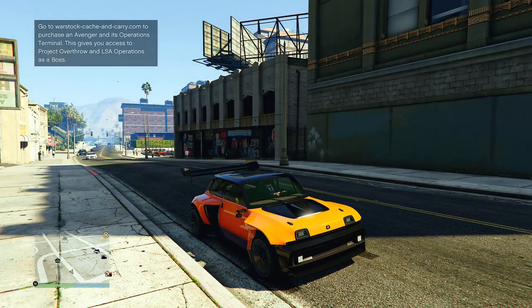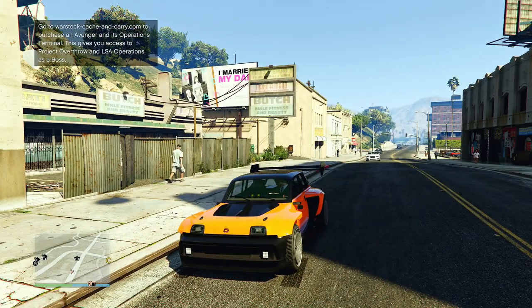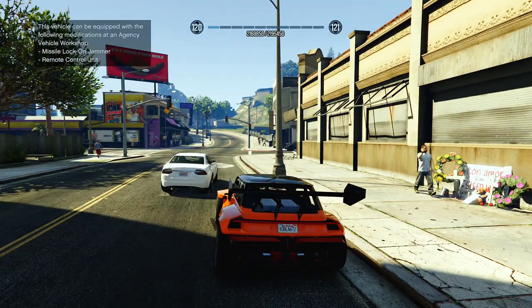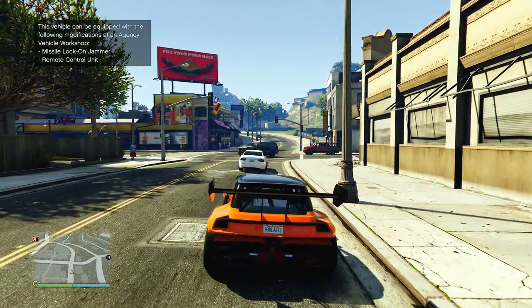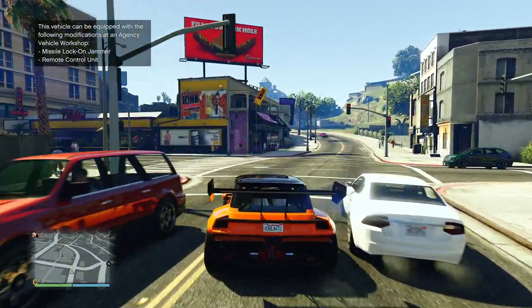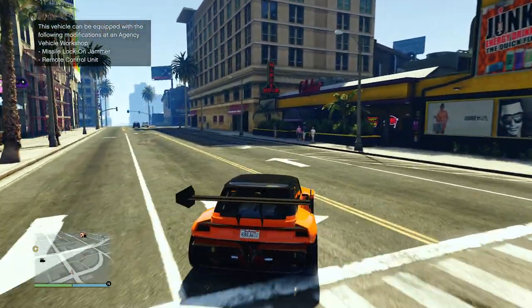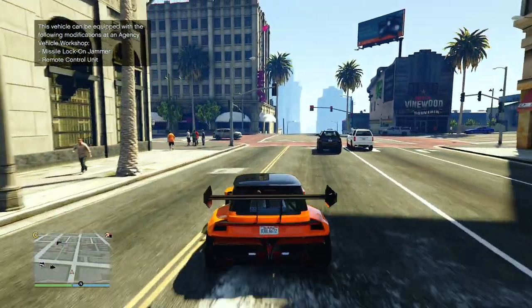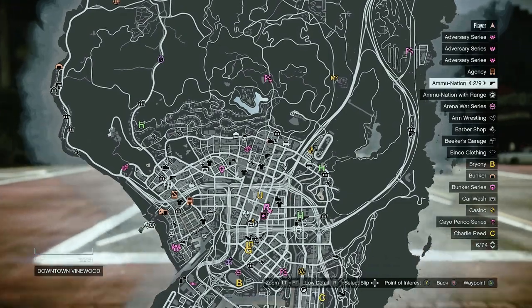The last time we did a car customization was right around two years ago — September 10th of 2021. What we're doing today is taking this car — I think it's called the La Crause or something like that — and customizing it. You'll see the actual car name in the title. Let's go ahead and find our Los Santos Customs.